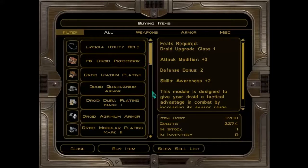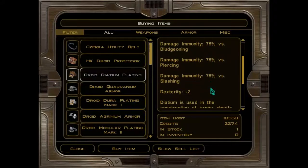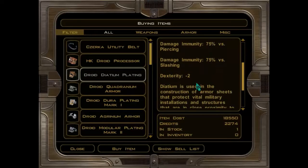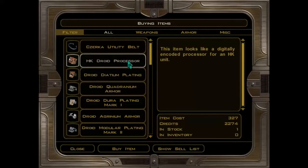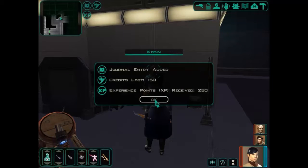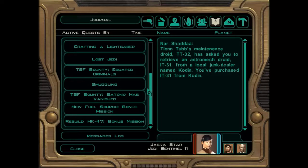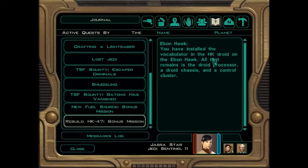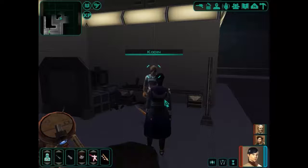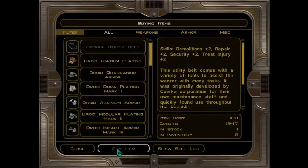So far we haven't used droids all that much, except for a little bit with our T3-M4. Defense minus nine — a droid diatom plating — good defense against melee damage, Dexterity minus two. We may need the HK droid processor. Let's close this and have a quick look. Rebuild HK-47: all that remains is the droid processor. Okay, we do need it, so we can purchase that here. Let's go and buy that.